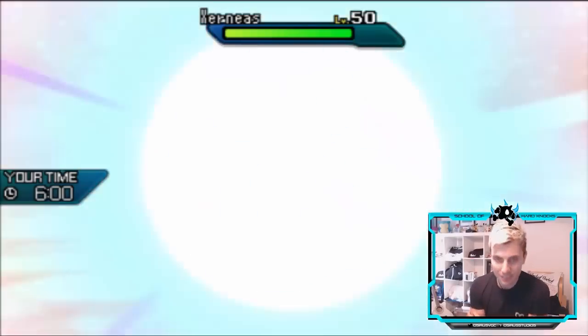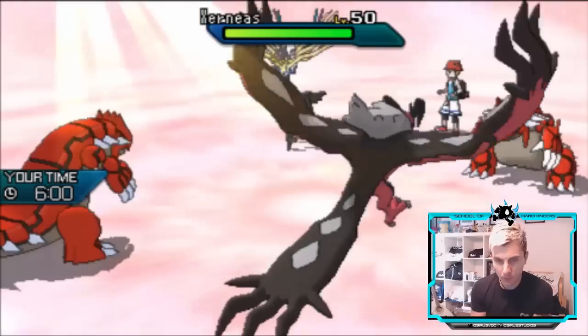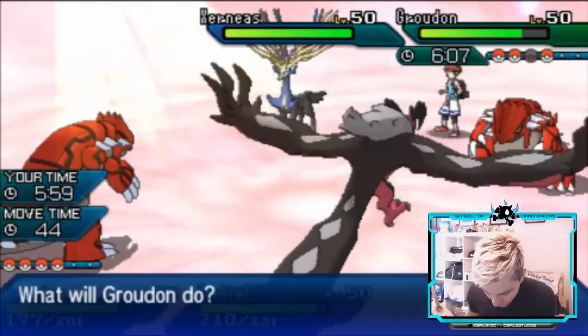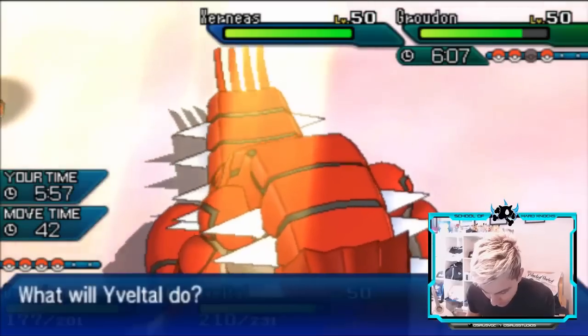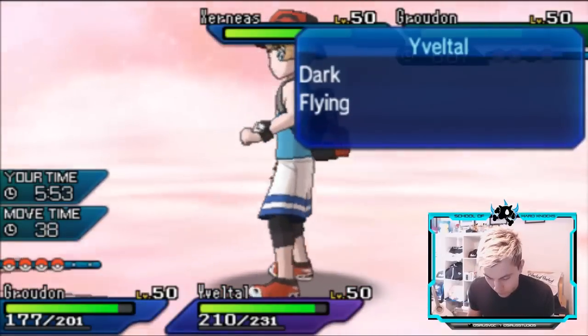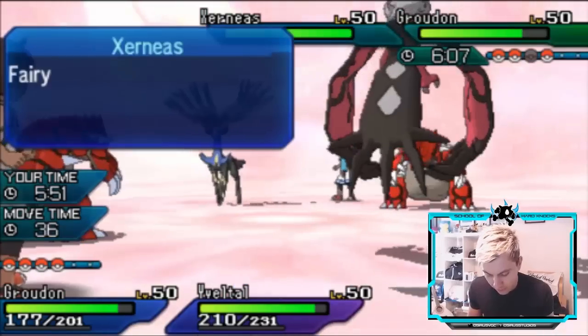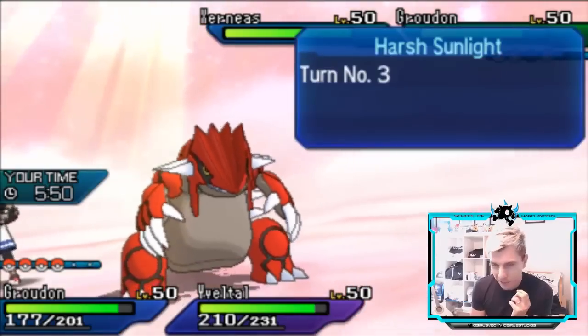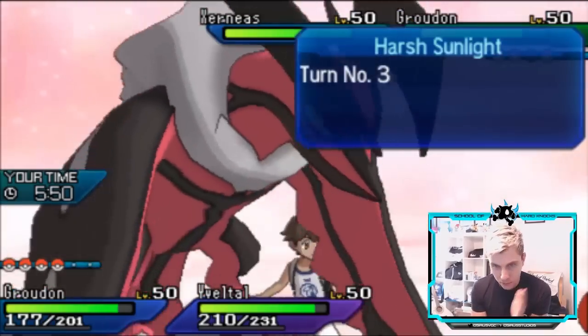We've got access to Snarl and the Groundium Z. We could just go for Precipice Blades and Snarl — we don't necessarily need to pull the trigger just yet. I feel like even though Yveltal probably won't Protect, the main thing we've got to do now is get rid of that Groudon. If we can get rid of it, that opens the door for Stack Attacker to come in.